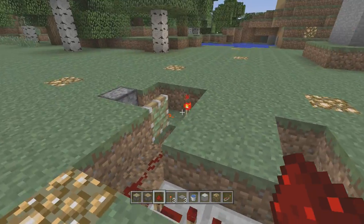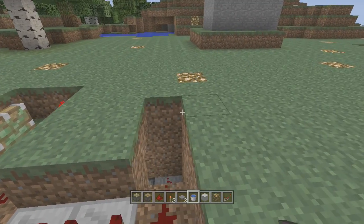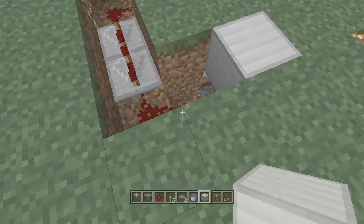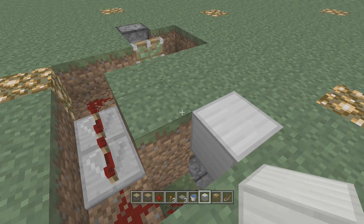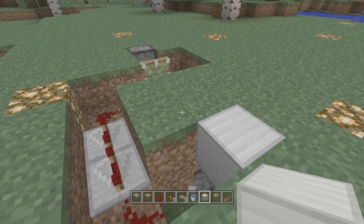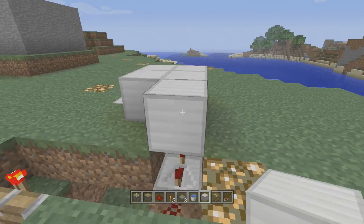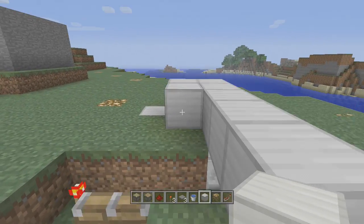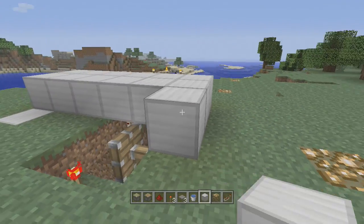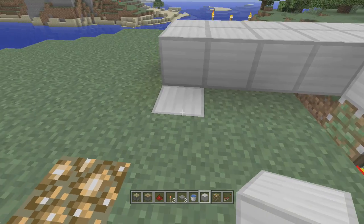Now we have a completely functional trap here. All we have to do is cover up the redstone and we can do that simply by doing this. You want to be careful right here because if I place the block here it will actually cut the redstone wire and it will not work, so you just need to come up one more block. Obviously you're going to want to hide your trap substantially better than I am here, but for demonstration purposes this is going to have to do because we like to cut time back and not make you sit here for 45 minutes.